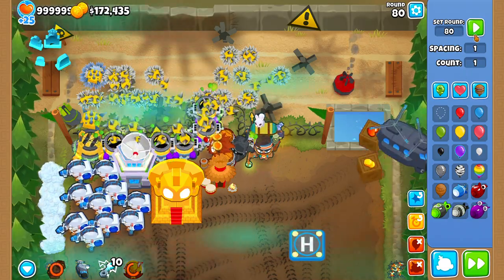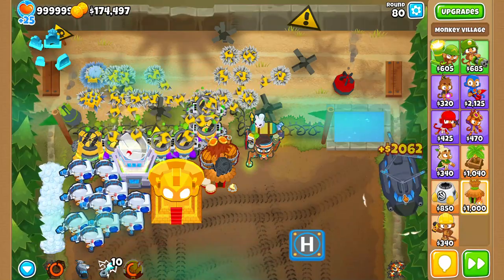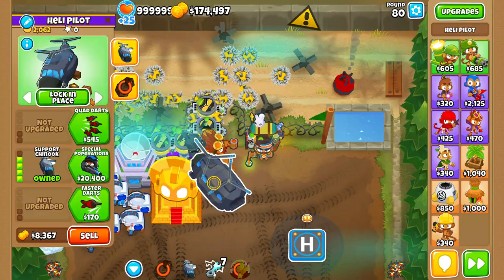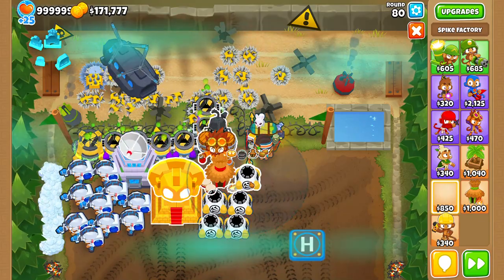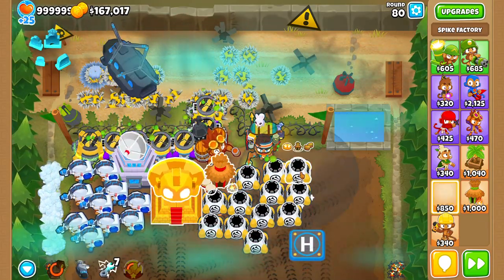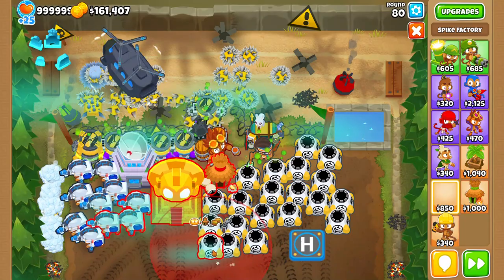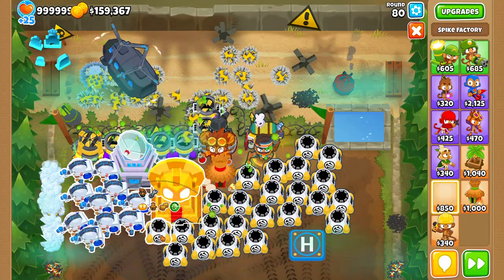If you're really sweating like CG and Lovely, you probably could get this to work with just this, but I'd recommend getting more. In wave 80 you want about 25 spike storms, and remember to sell your bust when the Lich spawns. So 25 spike storms plus about 2 rejuves going absolutely ham plus those deadly spikes.